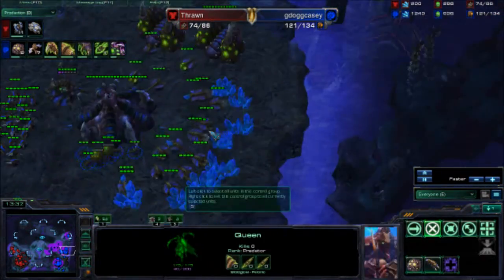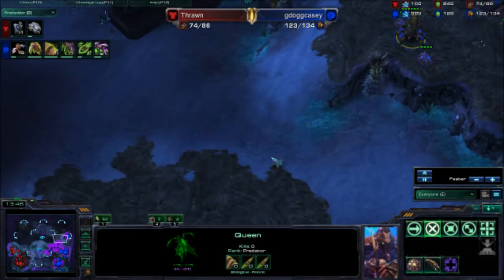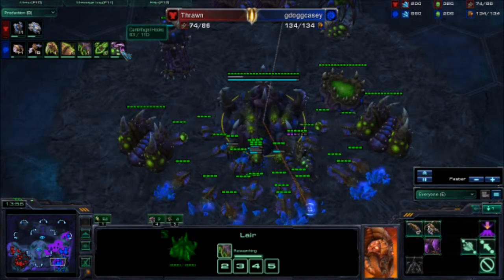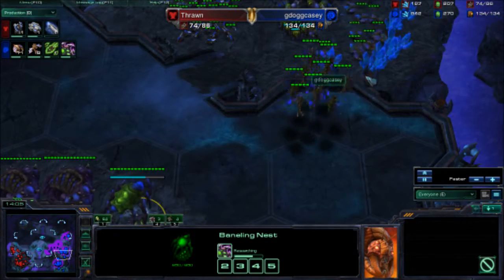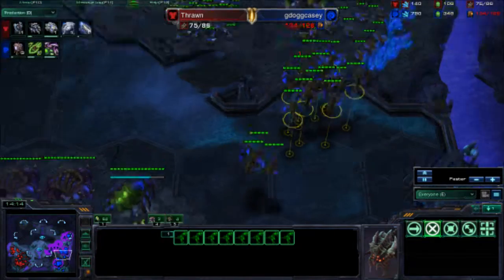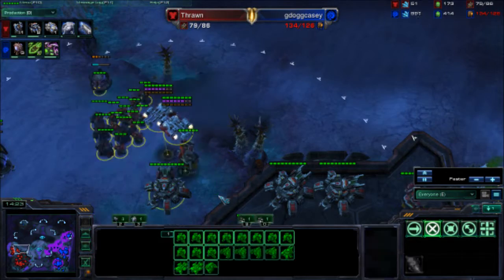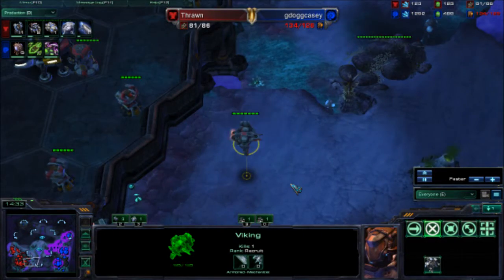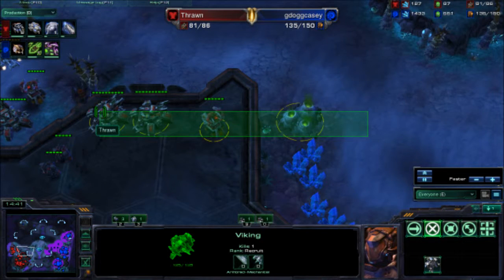Over in my base, we can see the creep spread going pretty well. Got Queens everywhere now at each base — I actually have four Queens, so I can continue to creep spread. I should be dropping some tumors to at least try to connect these two bases, and getting a whole bunch of upgrades including Centrifugal Hooks, which is the Baneling speed. Still working on the plus-one upgrades. Finally starting to get some Mutas — pretty much we're both just macroing up here. He's playing very defensive.